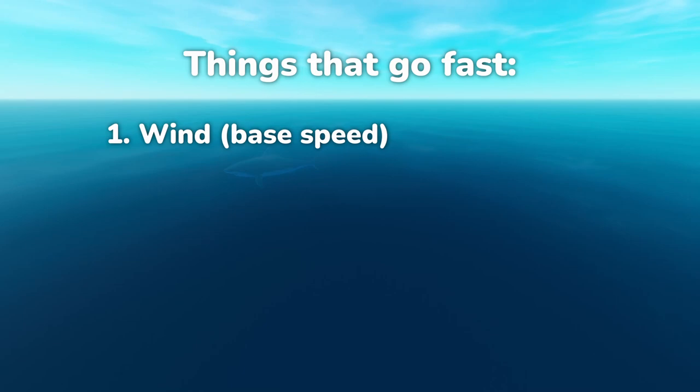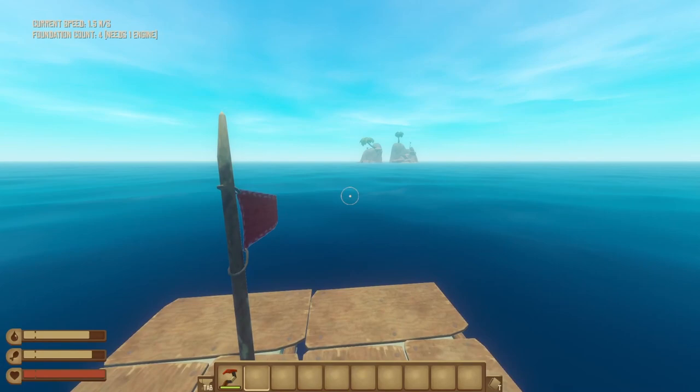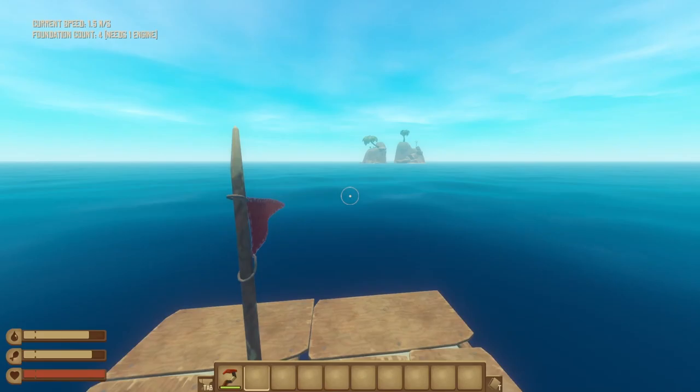Fundamentally, the Voyage mod changes the way propulsion works in Raft. In the base game, there are about four things that affect just how fast your little boat can move through the water. The first is wind direction. Going in the direction of the wind is faster than trying to move against it. This is the base movement of your raft that doesn't require any special effort by the player. For the base game, this sits comfortably at about 1.5 meters per second, regardless of the size of your raft. You can see that it fluctuates a little bit.